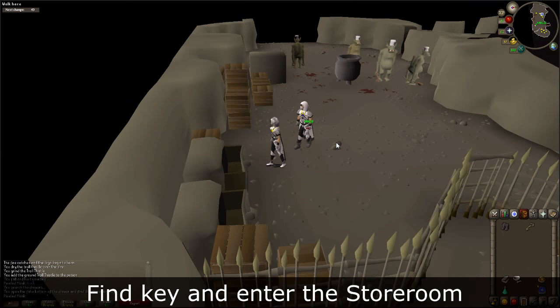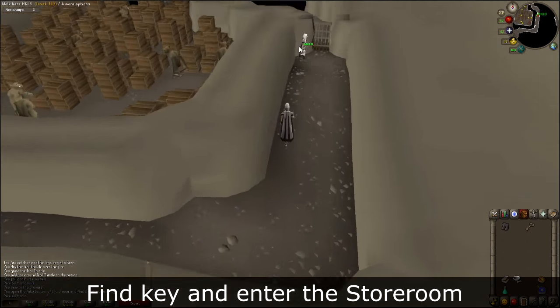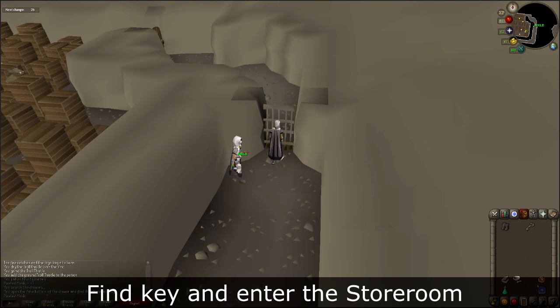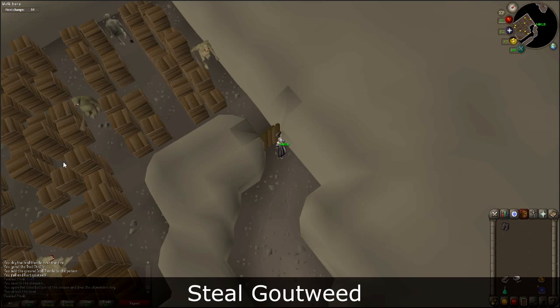Head down the stairs that are directly north of you. Follow the path and enter the first room. Open the next door and stand in the doorway, but do not move from here. You will now need to steal the gout weed, and in order to do so, you must not get caught by the trolls in the storeroom. If you are caught, you will be kicked out and will have to start over. Be sure to reference the maps linked in the description for more help, and make sure that your run is on.